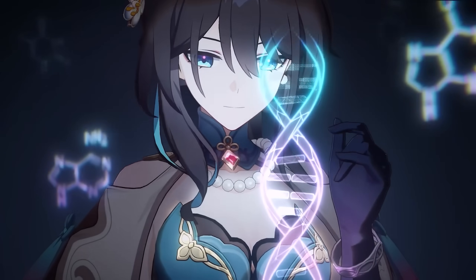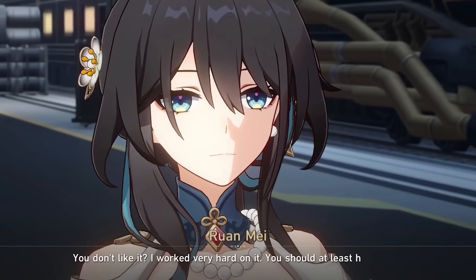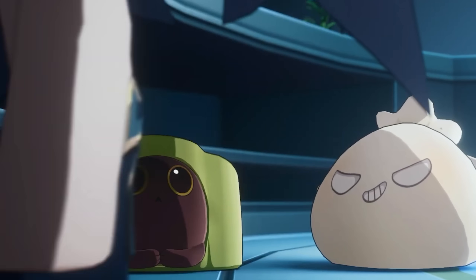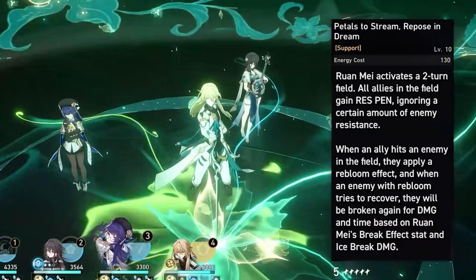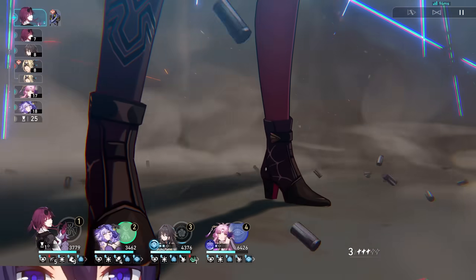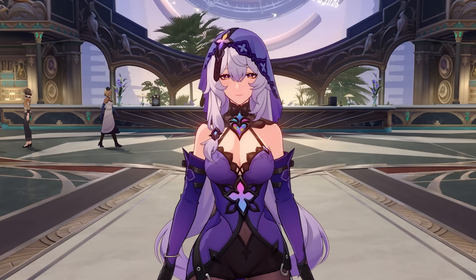When I met Ruan Mei in game, she must have had her ults up, because my resistances were penetrated. I was stunlocked by her very strange dialogue. As it turns out, she's kind of a freak when it comes to experiments. She's managed to break the game in unique ways. For example, break extension that increases your window of opportunity for full damage attacks. And the personal damage that she adds through this is huge, much like her res penetration and her personality.